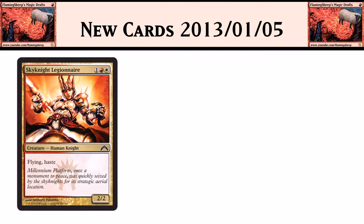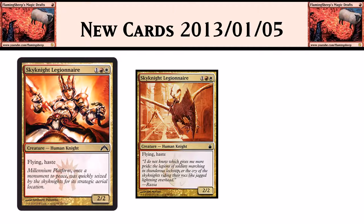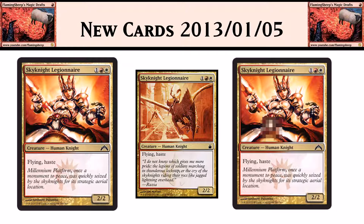Then we have Skyknight Legionnaire, a reprint from Ravnica: City of Guilds. It's 3 mana for a 2/2 flyer with haste — a really good card, but a really terrible picture. The old picture was a staple of Boros with a sweet Drake-type thing the Sky Knight was riding; you could see the little Boros Legions down there. This new artwork, by contrast, looks like a crotch shot — not exactly what you'd expect for what should be a family-friendly game. I'll let that speak for itself.